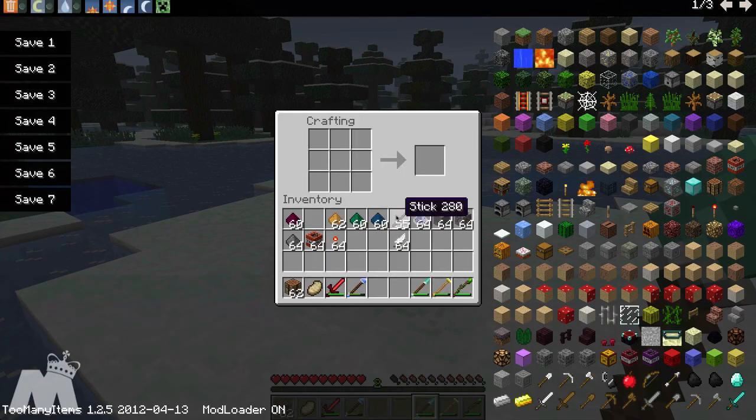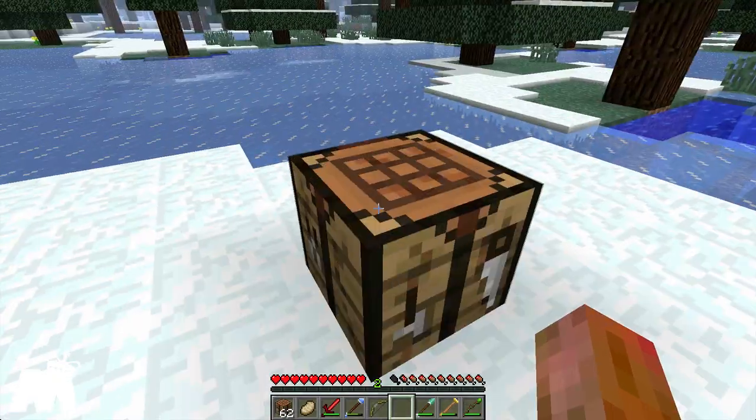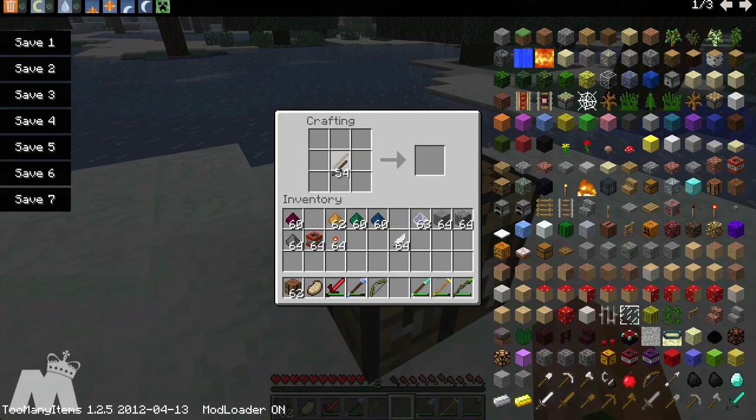Next we're going to get into the bow stuff. I need a bow — oh right here. And then you put this ectoplasm on it. I don't know exactly where you get this — I think it's from killing a goblin, it gives it to you. And then you can make really cool different kinds of arrows with it.